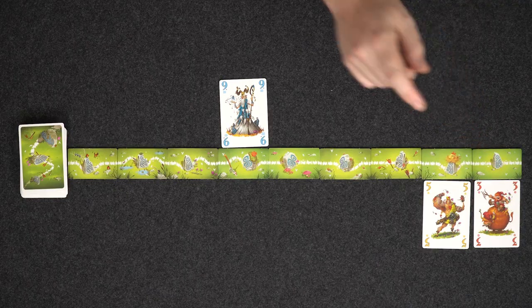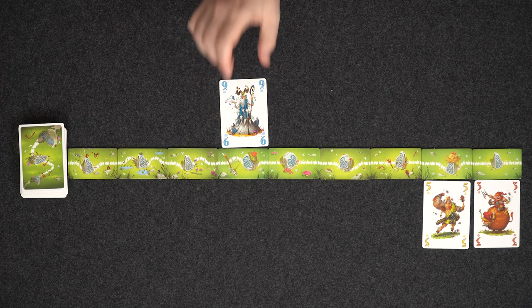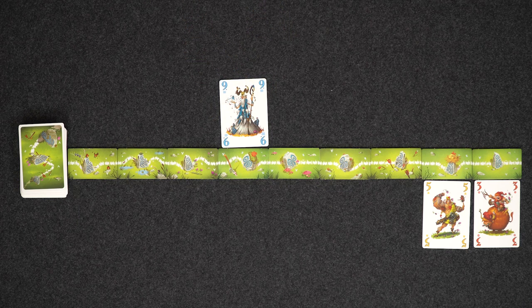And just one other thing: when you play a straight or a run as it's called, it doesn't matter what order you play the cards down in. So for example, if Gly wants to play a nine, eight, and seven here, she could play the seven next and then the eight after that. The order isn't important.